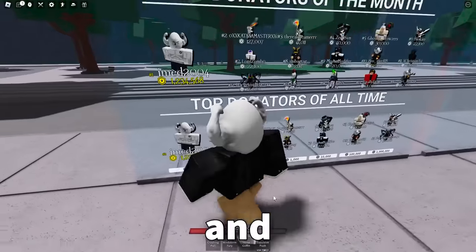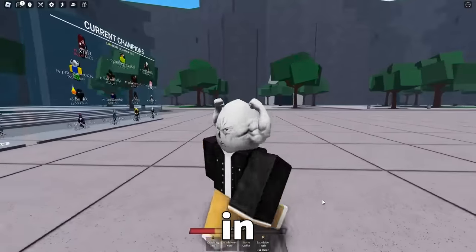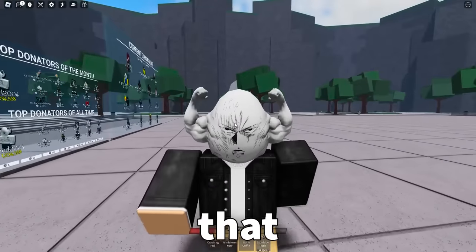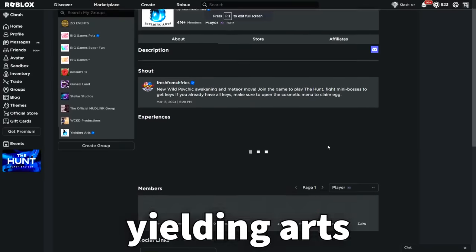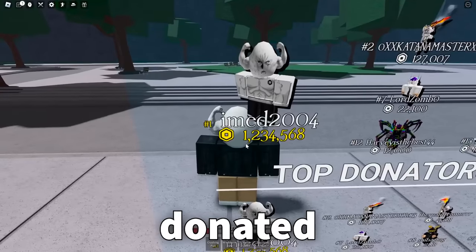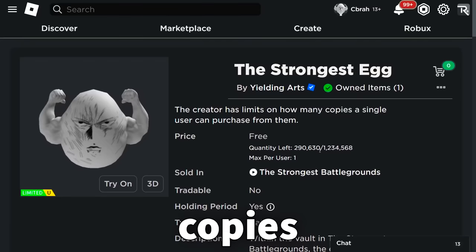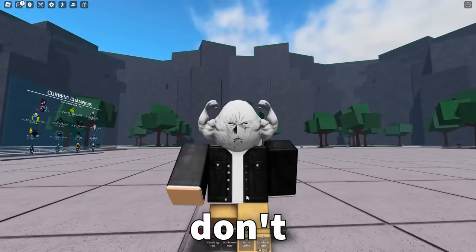In Yielding Arts, imed has the upload rank. Once you're a UGC creator, you can upload items like accessories to groups, so they gave imed the rank and imed is the one who uploaded this item to their group — it's in their store in Yielding Arts. Here's where it gets really cool: he donated one, two, three, four, five, six, eight Robux, and if you go to the Strongest Egg, there are exactly one, two, three, four, five, six, eight copies. Mind blown.